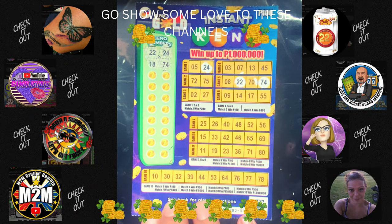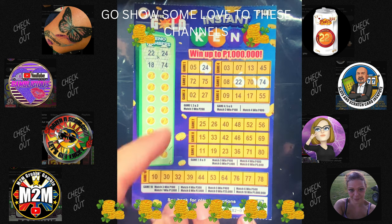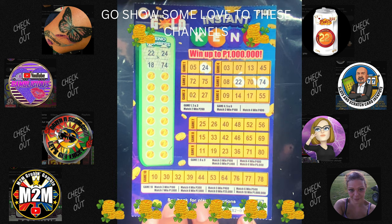74 — okay, we're on the right track! We got two in game five. We need one more, at least one more, to get our money back. Hopefully it will come along. Do we have a 74 anywhere else? No — we got 75 in game two, one off.